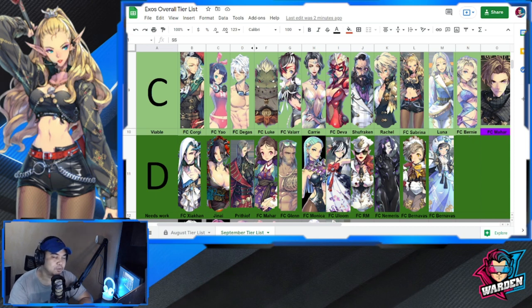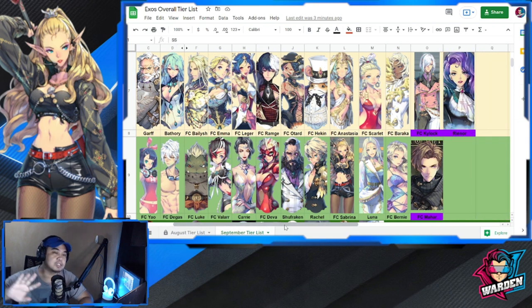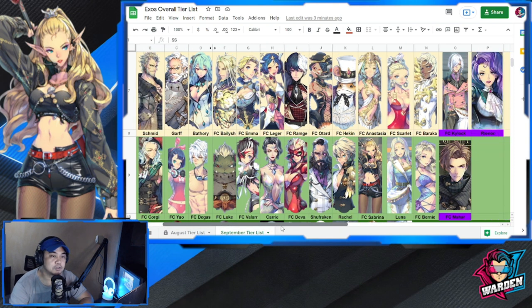Moving on to Tier B — by the way, this tier list is from the Asian server, and I'll put a link so you can reference it later with both August and September. For Tier B, there are two changes. Rhino is a new addition since August 1st when the August tier list came out, and she's now at Tier B. Kyla, after her core reverse, is also solid now.